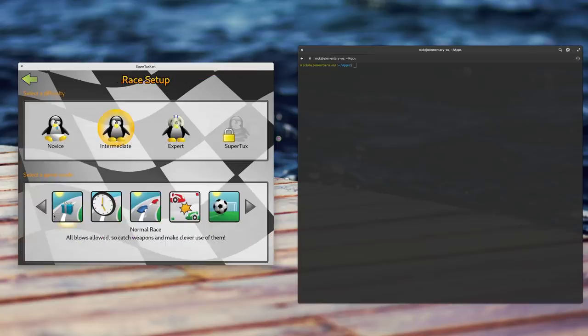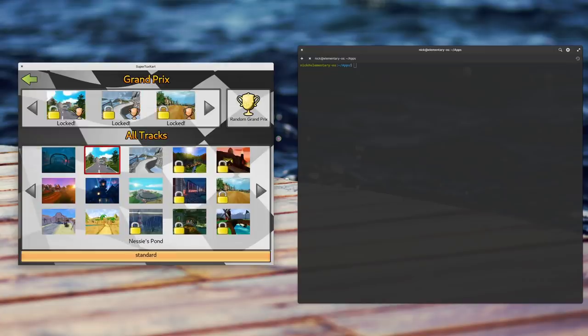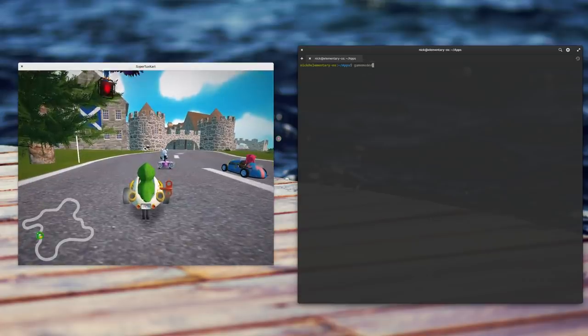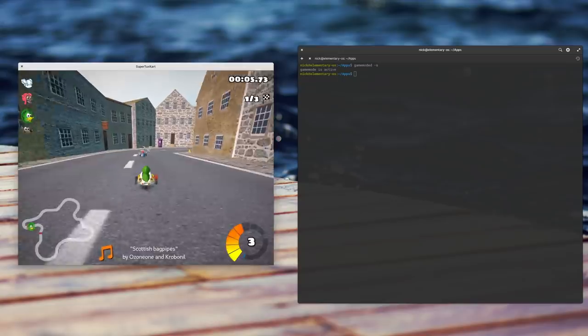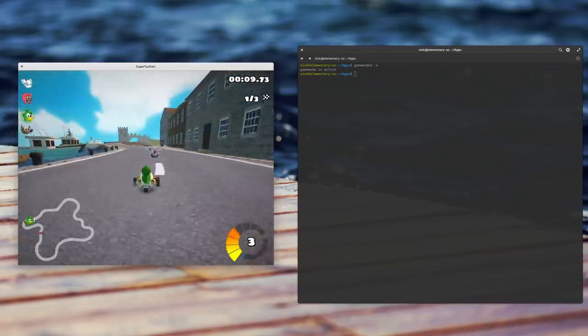Now if you're unsure if Game Mode is actually running when you started your game, you can check it. Just launch your game, then open a terminal while the game is running and type 'gamemoded -s' — it means status. It's going to tell you if the Game Mode daemon is started or not. If it is, then your game is correctly using Game Mode. If it's not, then something must have been wrong at the installation level or when you wrote the command to start the game — so check those steps back again.